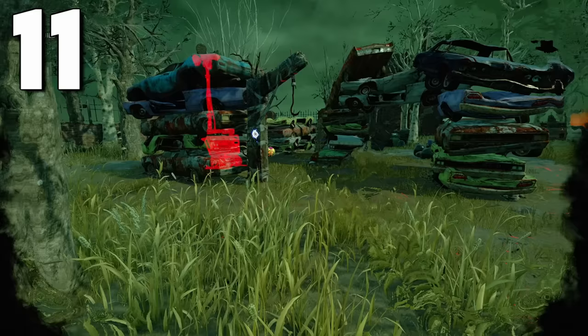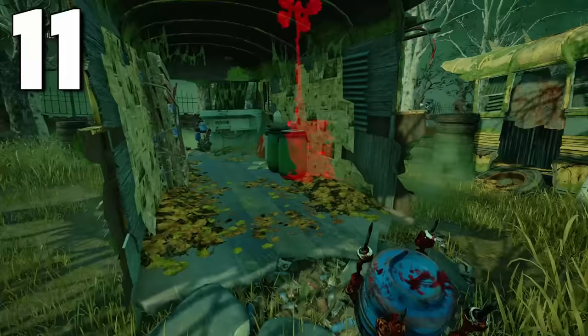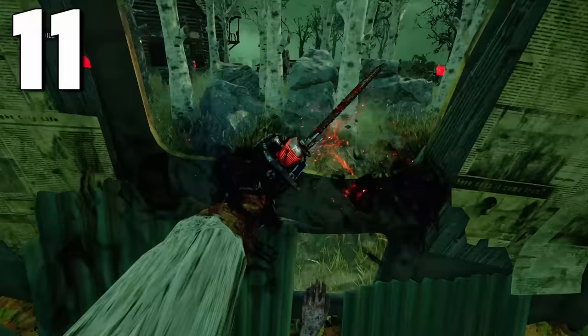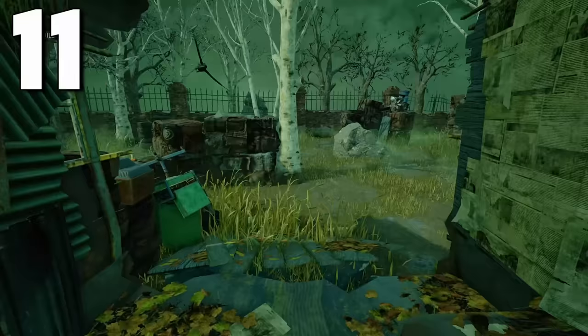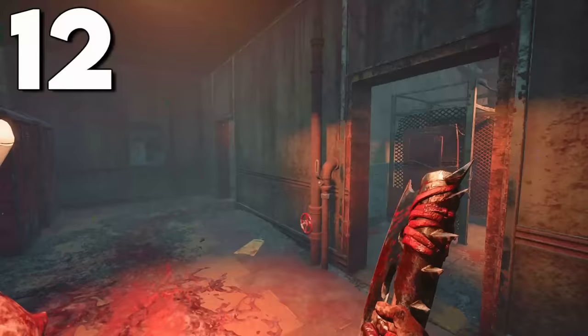In this new PTB, a couple of Autohaven maps got reworked, and the bus that was normally a strong loop for survivors got split in half. It's always been there since the beginning of the game, and while I understand why they changed it because it was very strong, it does make me sad. However, new unsafe pallets were added near the walls of the map to make the edges feel less dead.